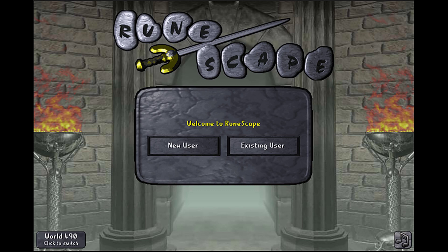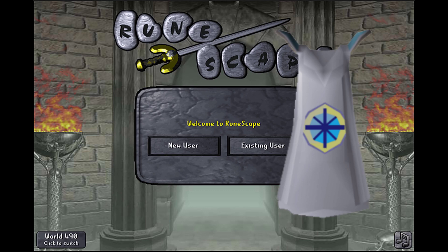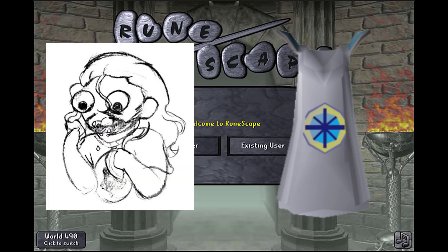Old School RuneScape — my first time playing this game was back in 2005, and over the years since I've sunk countless hours into the game across a half dozen characters. In all that time there's always been one achievement I wanted to get: the quest point cape. To get it you need to complete every quest in the game, and I knew I would need some help if I was going to reach that goal, so I recruited my brother.